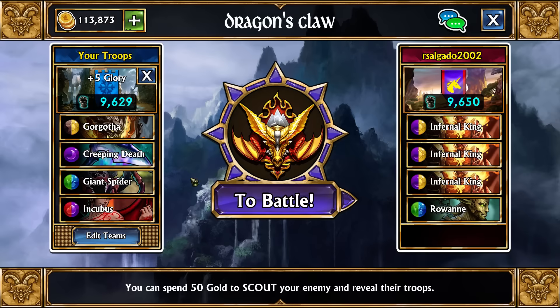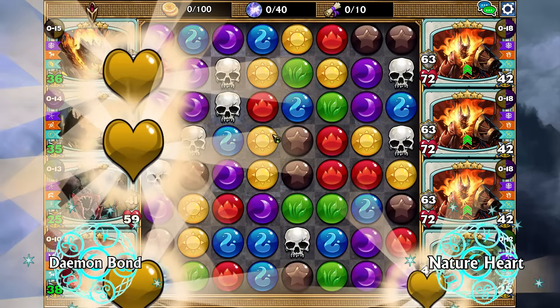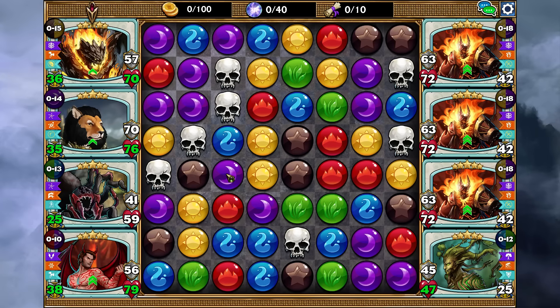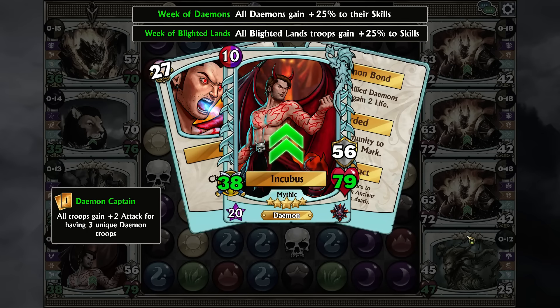The general premise of this team is to get Gorgotha up, and then just cast out the Giant Spider quickly. If you don't have a Gorgotha, I've been using it with Dust Devil — Dust Devil can help to align because it moves troop positioning. With Double Charm, unless troops are specifically adjacent to each other it won't work, and sometimes you can use Dust Devil to make that happen. For example, if the Inferno King and Rowane were both alive and those were the only two troops, using Incubus on that would not kill. But if we then use Dust Devil, it would bring the Inferno King to fourth and Rowane to third slot, and then if we use the Double Charm they would hit each other.